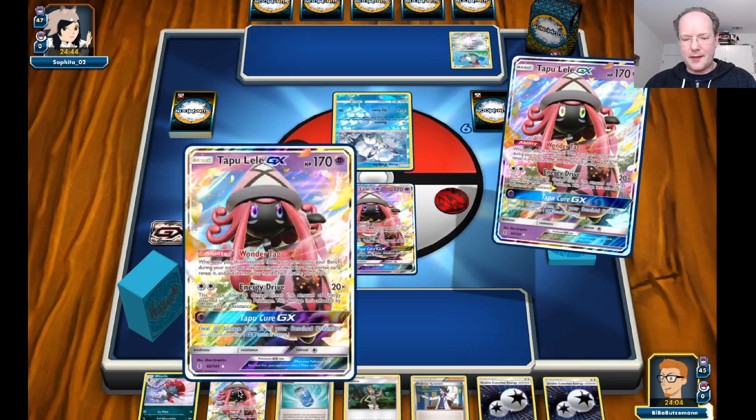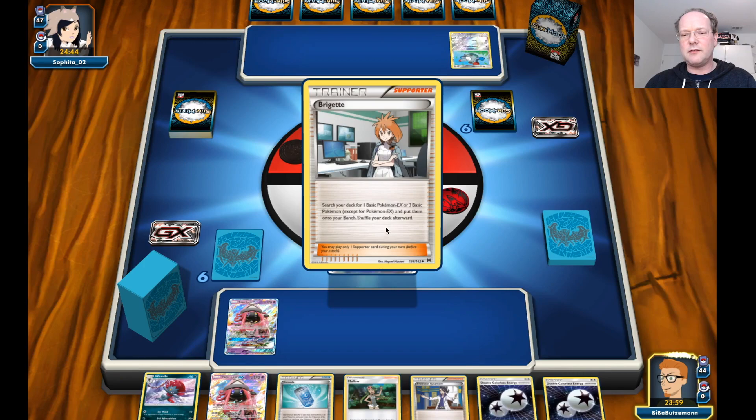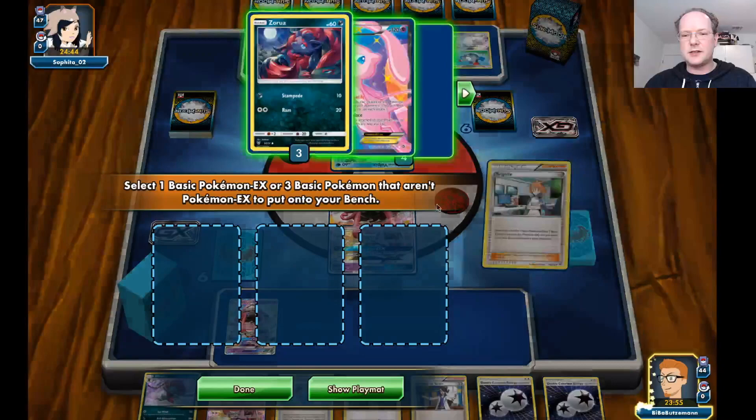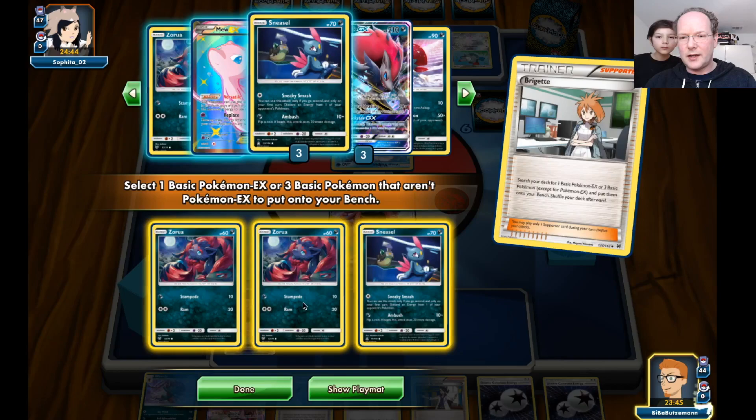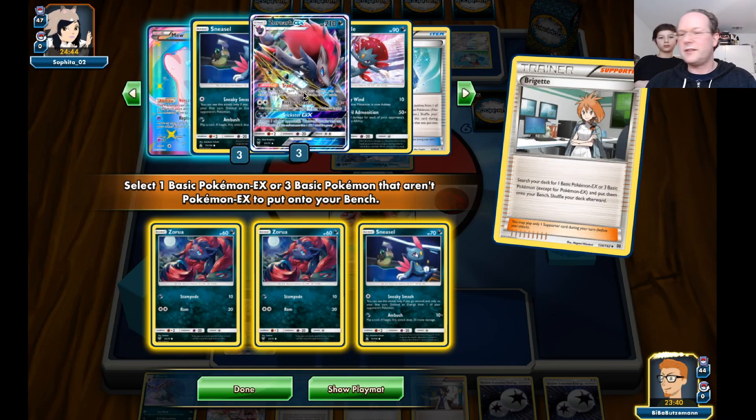Here's our Brigette. We have a Vivile and the Evosoda, which will allow us to get Zoroarks in place. Let's play the Brigette. In this case, we have two Zoroarks and maybe one Sneasel. I think that's good to get set up.